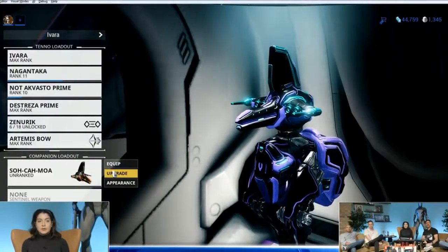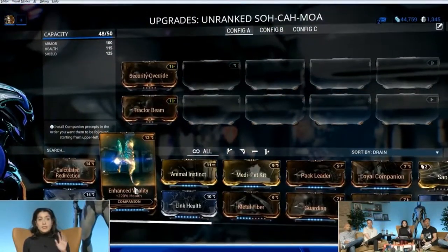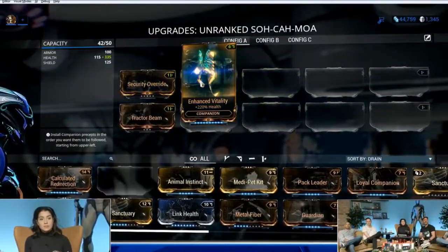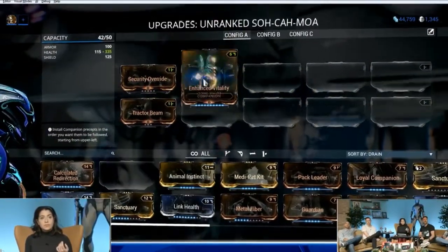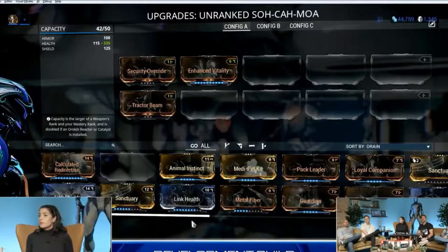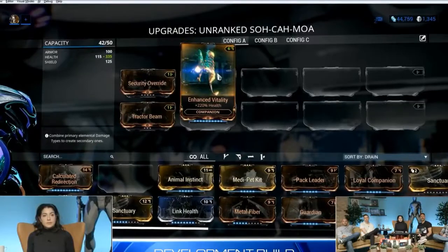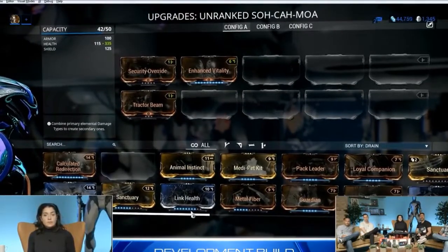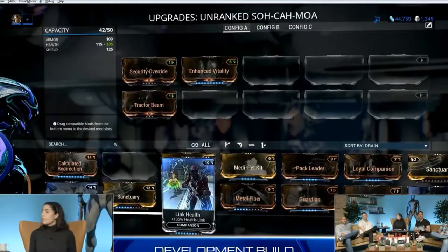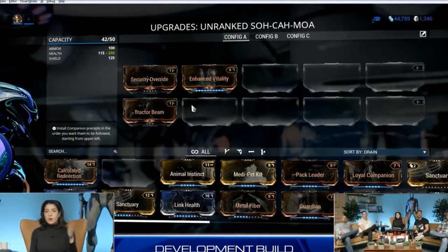So right now we're working on compatibility between having enhanced vitality and similar mods. This is the dev build, and right now it does work. So now you don't have to use the link mods in your moas, your Kubros, or your Kavats. We're still balancing the mix because we want to make sure it feels good. Max rank would be 1.15 or 3.35. With link health, you can switch depending on what frame you have — but we can't stack them, which is key. You get to pick one or the other.